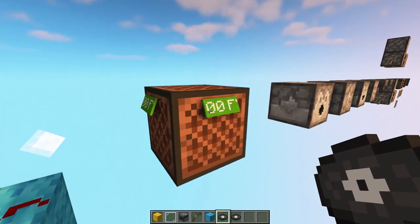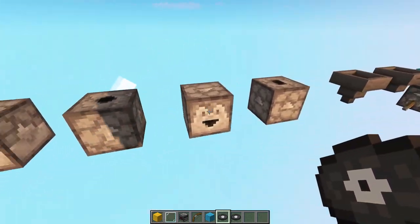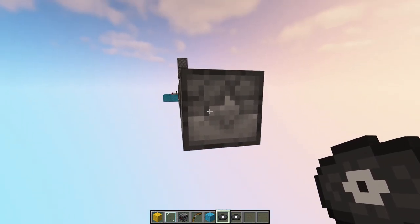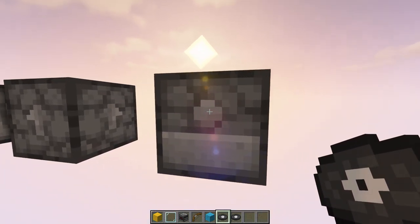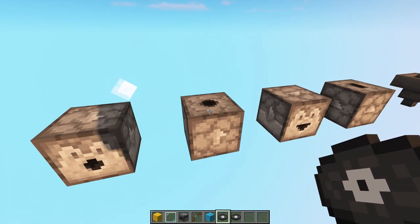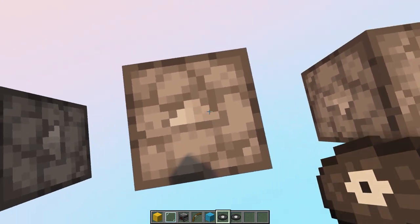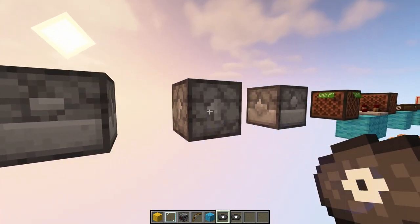Next up we have the dispensers and droppers. The dispenser looks normal from the front, but from the top and side it has little arrows attached to the texture, and from the back you can see a little circle. This also works when placing the dispenser facing upwards or downwards. The dropper has a slightly different arrow to keep these two apart, and also a rectangle at the back instead of a circle.